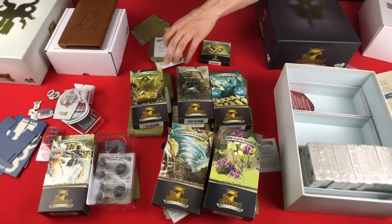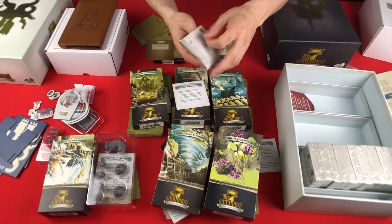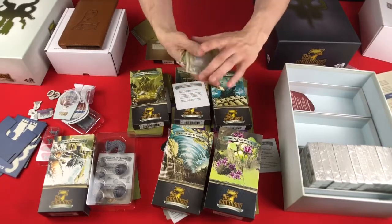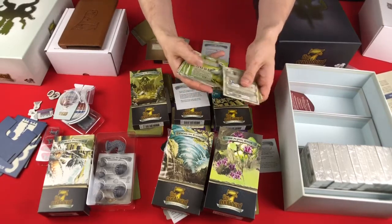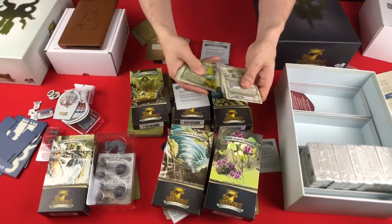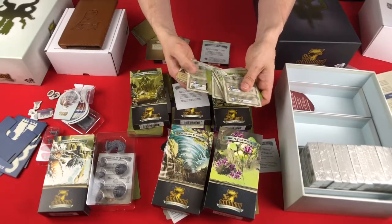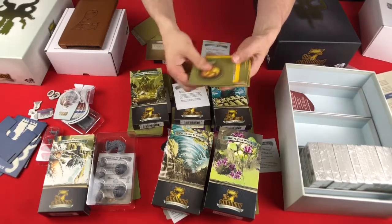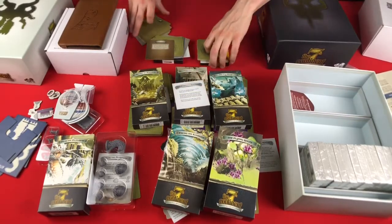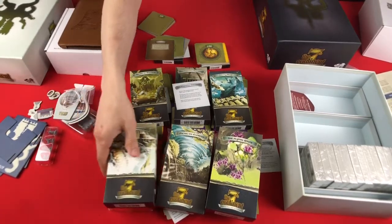This will go with Forbidden Sanctuary. Here is the Comfort Creatures, which is going to give you some little buddies — basically different animals that you can end up encountering. Those animals could possibly come and be your companions. There were a few of those in the base set, but this just adds to that. It gives you a way to get eggs, and those eggs you can take care of and they can hatch.